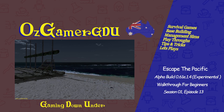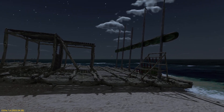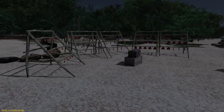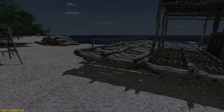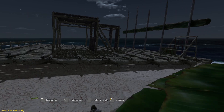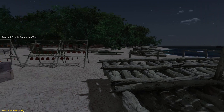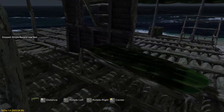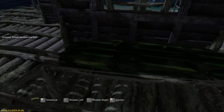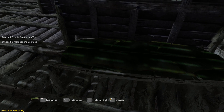Hello and thanks again for joining me for another episode of Escape the Pacific. Picking up where we left off last time, we started to build our cabin. We need to find some more planks so we need to explore a few more islands. We're going to load up some more things on our raft and put our bed back on here — this is going to live here permanently now, so it's becoming more and more of a mobile base.